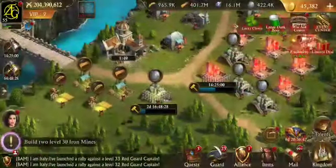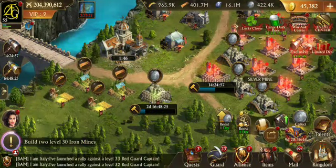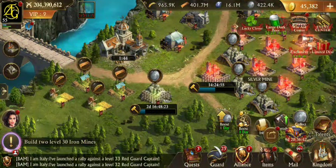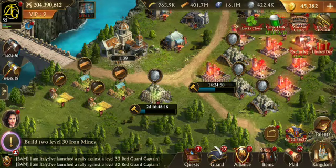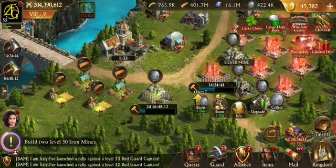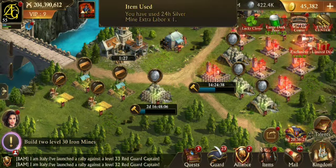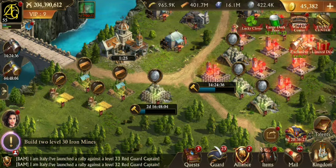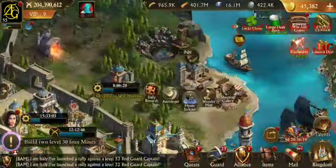You can also go into your resource mines — the silver or whatever — and on the very left there, if you've got them, you can get them from vans. I'm going to do two of each: two silver, two iron, two wood, two food. It helps you get your dailies done faster too.